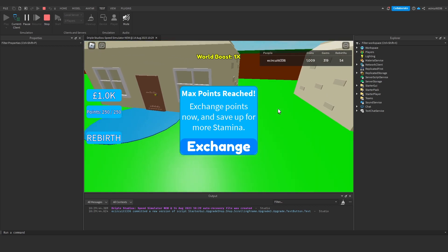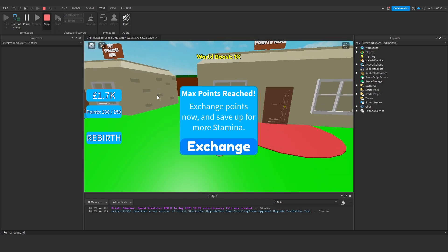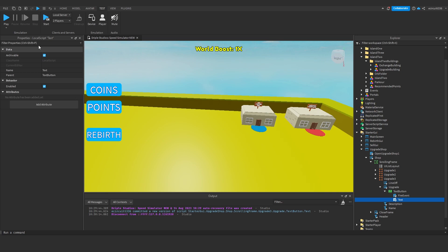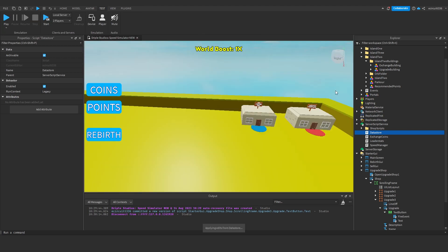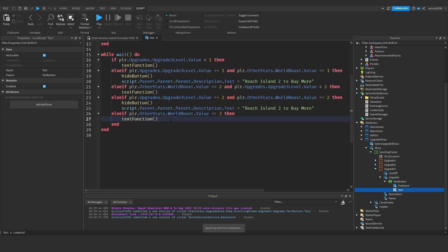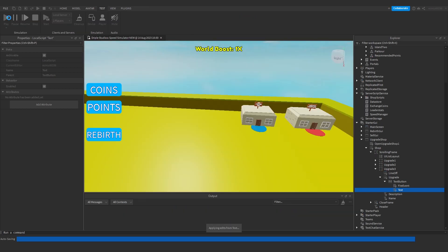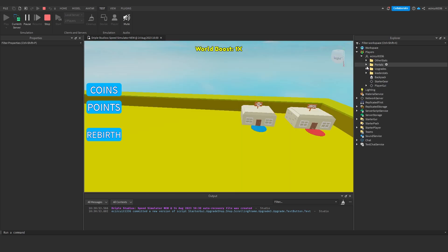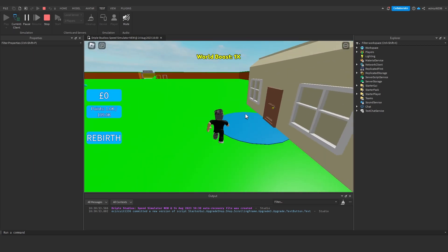We exchange all our points and things. The description hasn't actually changed, so I'll reset my data store since I've already maxed out the upgrade. I'll also add one final else after all the else-ifs that just calls textFunction. Then hit play and cheat myself loads of stamina and points to test.